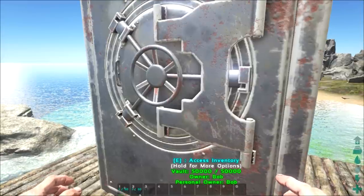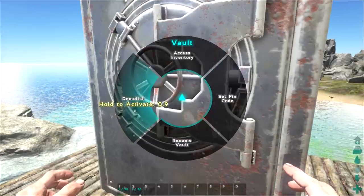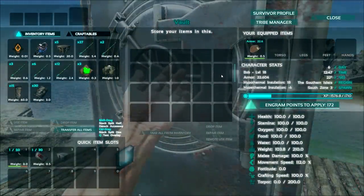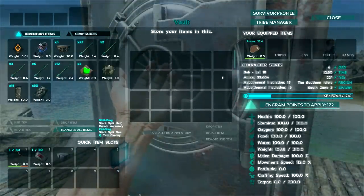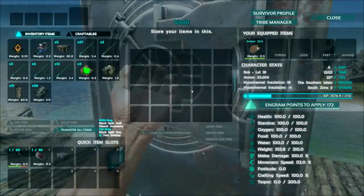Like any other type of storage, you can set your pin codes, rename, demolish, and such. If we have a look inside, it has a whopping 100 slots of inventory storage, which is absolutely insane. And due to the recent changes where weight is no longer a factor in storage boxes, you don't have to worry about that — you can place as much inside as you would like.